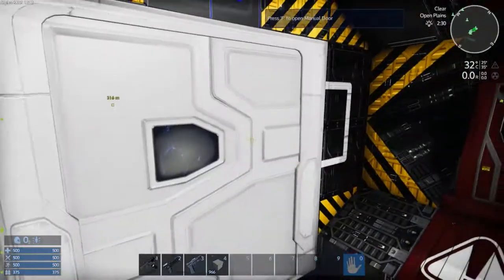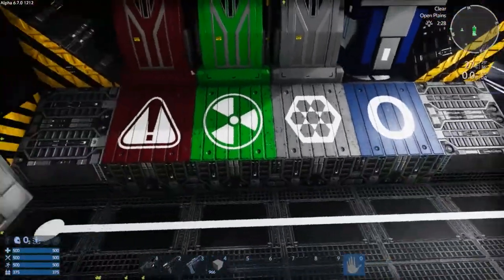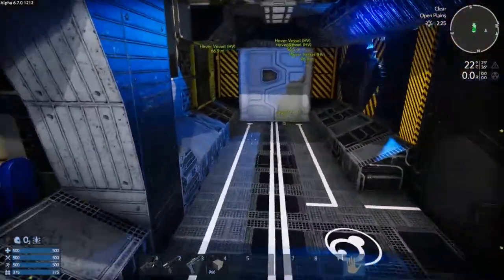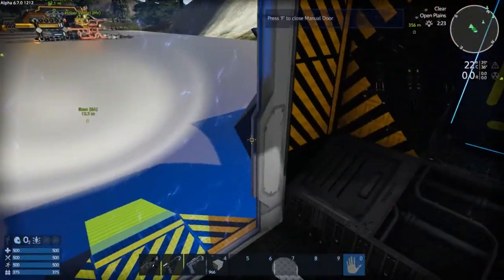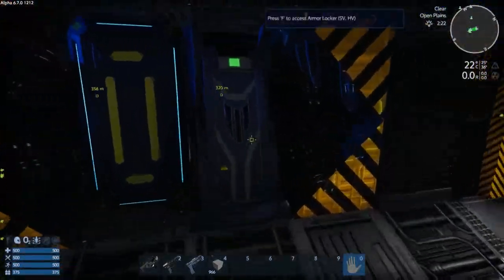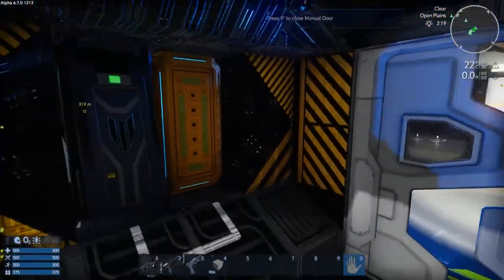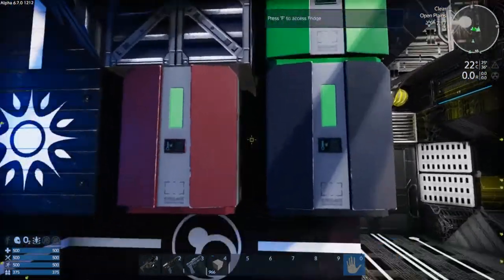Walking in the back cargo door, you can see we already have three armor lockers on the side as well as an O2 station. Everything is nicely color coded. We've got four constructors, also color coded. On the right side there's another door leading right outside, so this is a drop ship of sorts. We have another armor locker and a cargo box. Going the opposite side, there's another door leading outside as well as a cargo box and armor locker.